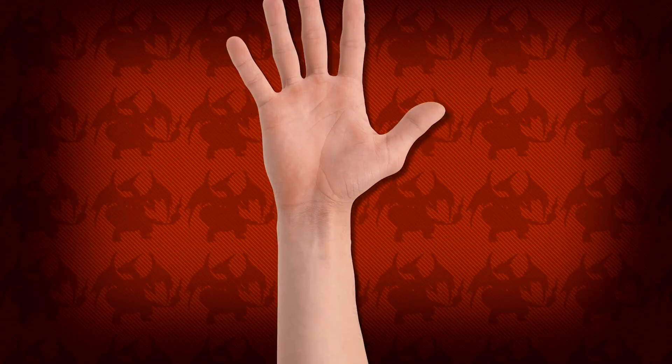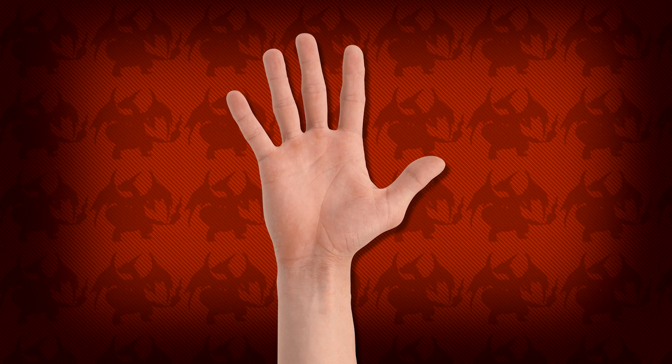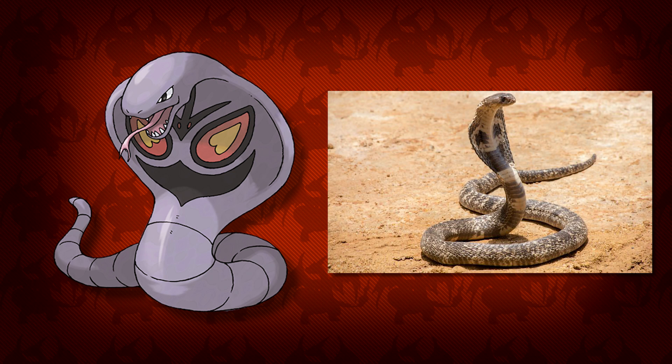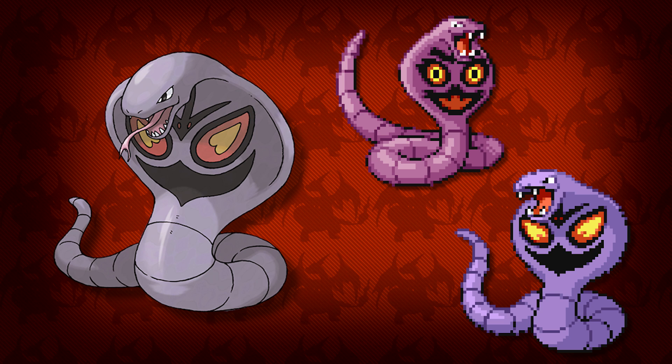Coming in at the number 5 spot, the first Pokémon we're going to be talking about is Arbok. Arbok over the years has definitely been one of my favorite Kanto Pokémon — it's just a really cool Indian cobra. It has a nice color palette and a good design, and in earlier generations the pattern on its hood used to change too, something I wish they'd still do. But that's a topic for another video someday.